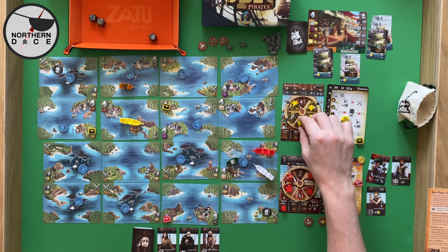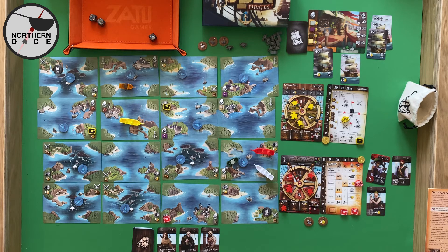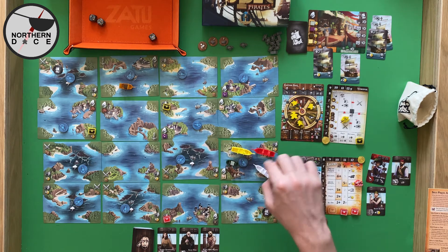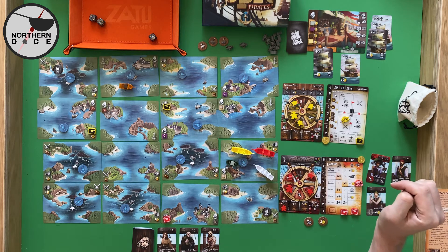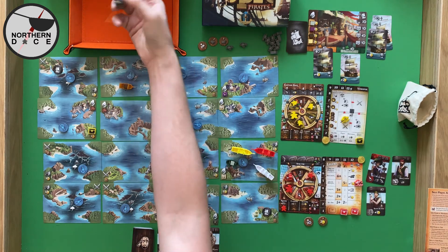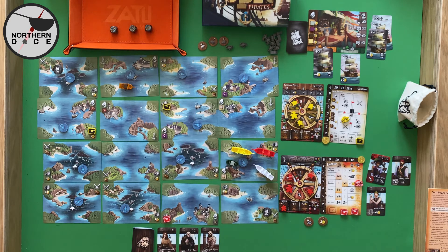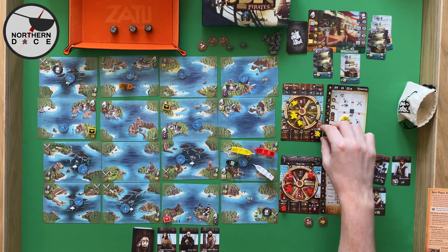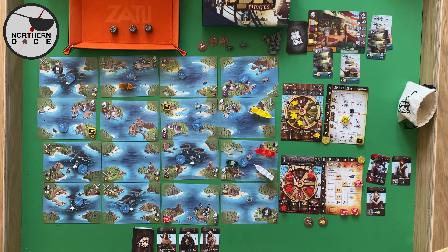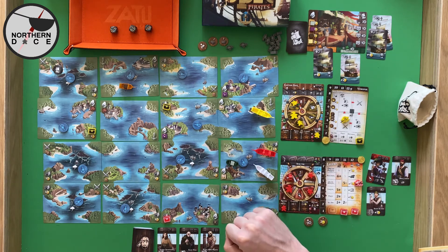Our opponent decides they are going to go to number four, which they can do by placing a crew here. They really have got it in for green. They've got three movements: one, two, three. He's going to try and fight the merchant — gets one bonus attack and rolls three dice. Four, two, three — he hasn't done it again. He goes back to the cove. I feel as though he's stuck in a loop — all the deckhands are already out so he keeps wanting to attack but can't.